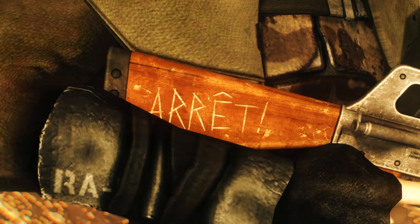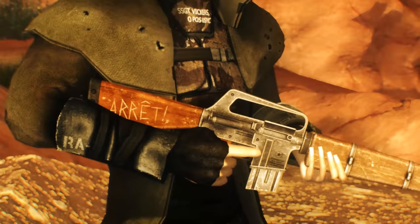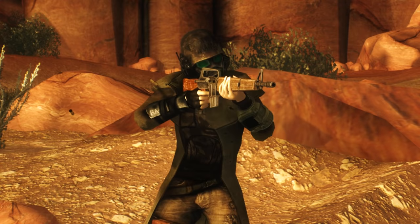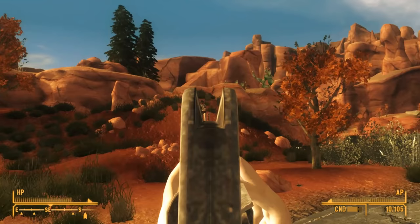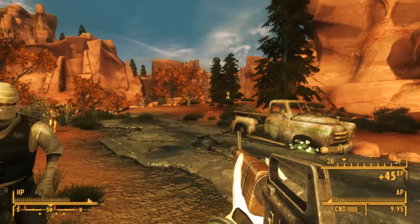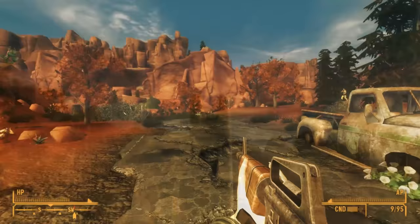On one side of the gun, scratched in English, we find the word 'stop,' and on the alternate side we find the word 'arrête,' a French word which means stop or halt. All of this tells us that this is likely Randall Clark's personal weapon, not one that he found here, because from his terminal entries we learned that he went to Canada as a US soldier during the occupation and annexation of Canada in Fallout lore. That would explain why the word stop or halt is written in French on his weapon, and why in his terminal entry he expresses disgust at what the US did in Canada.